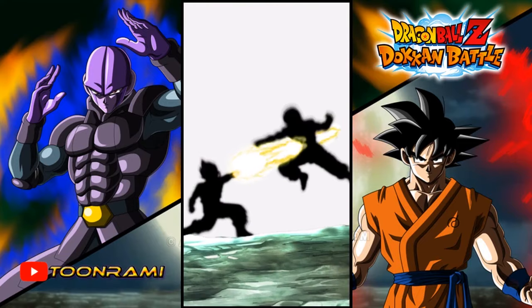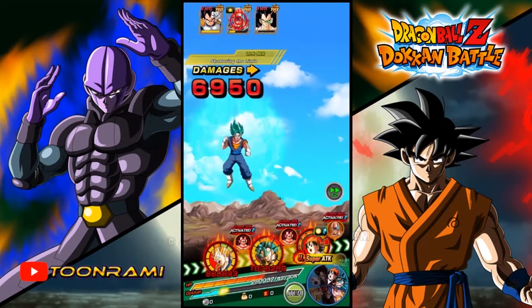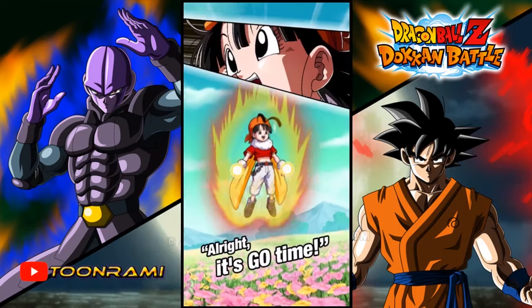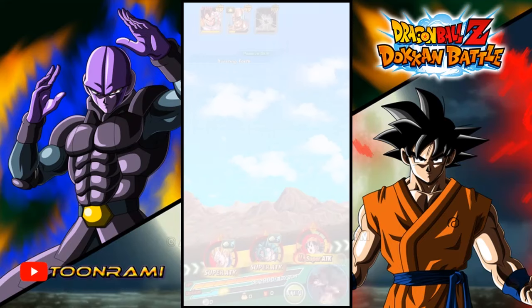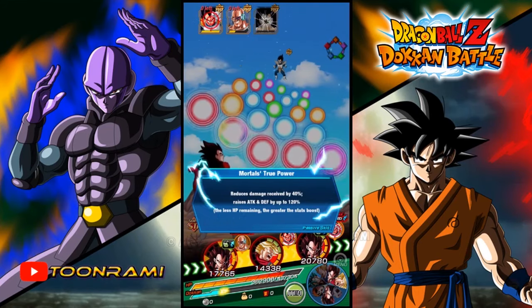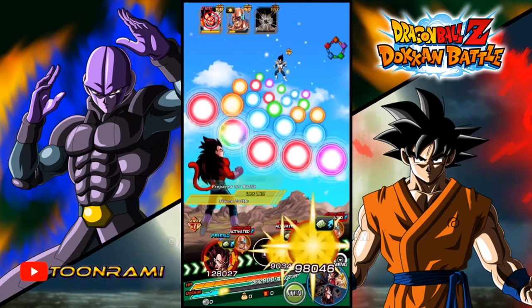Super Saiyan 3 Vegeta is my number one unit. I literally got him number one when I started Dokkan. He was on my wishlist as far as Dragon Ball characters go. When Goku went Super Saiyan 3 in Dragon Ball Z, I was so upset that Vegeta never did. I always wanted him to get that. And the first unit I get is him actually going Super Saiyan 3 — which was huge for me and gave that unit so much more sentimental value.